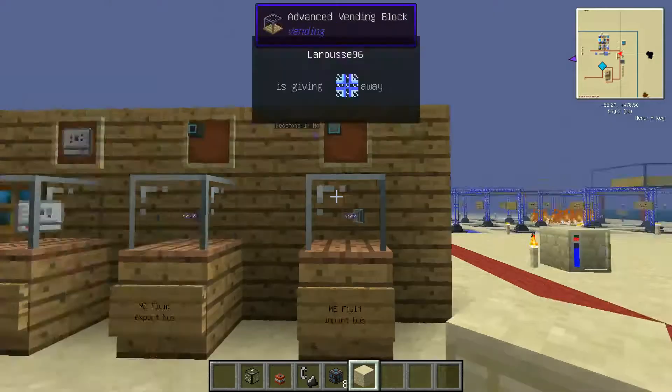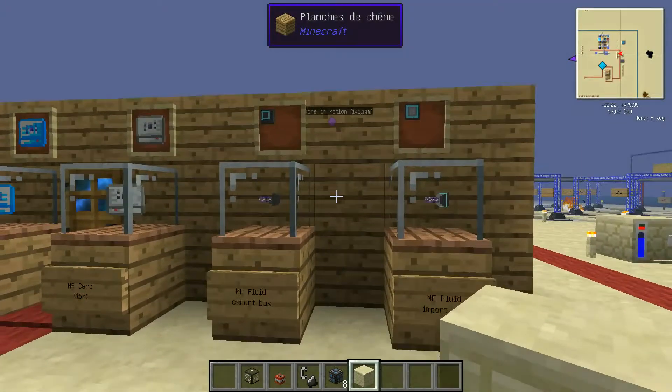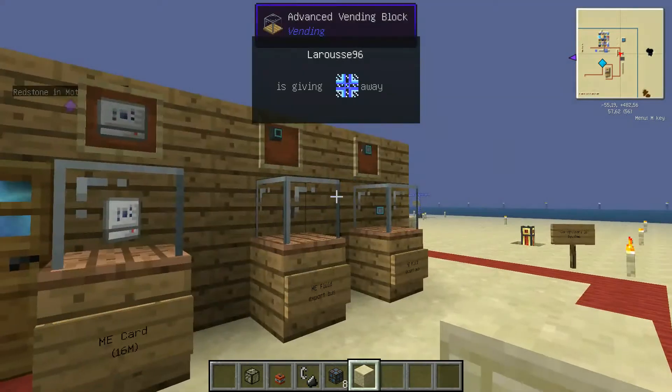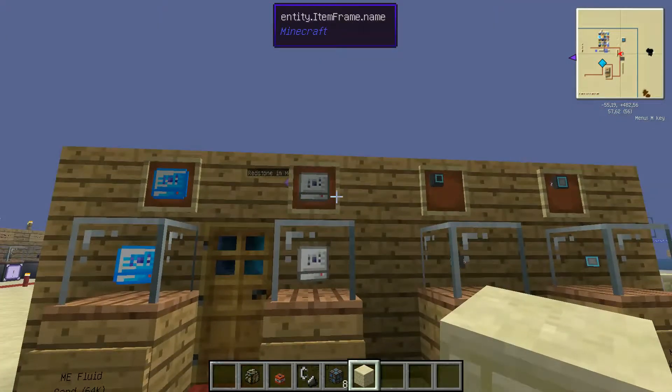Now I'll explain a few more blocks that are important for what follows. There's the ME Fluid Import Bus and the ME Fluid Export Bus — all these items come from the Extra Cells mod. They work like the Import and Export Buses I explained before, except these are for fluids. I'll give an example afterwards of how they work.